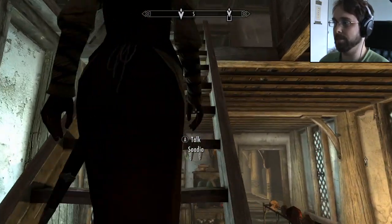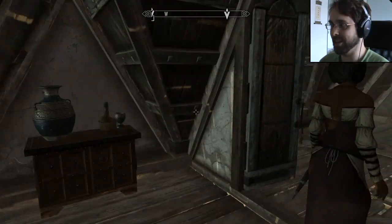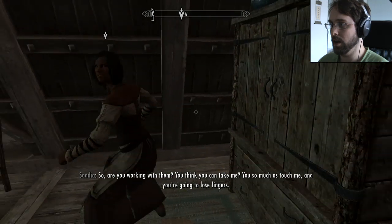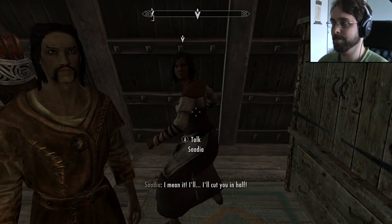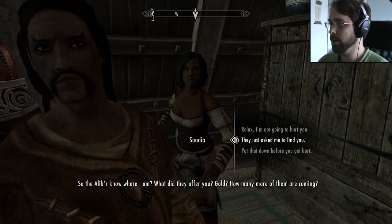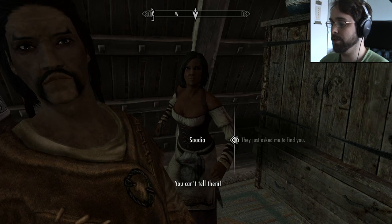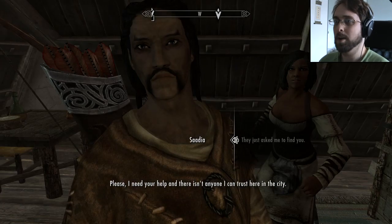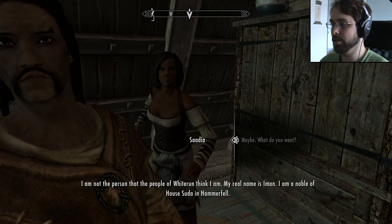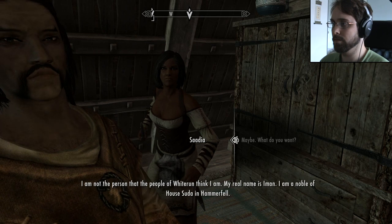I just had an entire pizza so I'm fairly full. Put those away — quick save. Are you working with them? You think you can take me? Touch me and you're going to lose fingers — I'll cut you in half. I just want to talk. What did they offer you — gold? They just asked me to find you; more of them are coming. Tell me — there isn't anyone I can trust here in the city. My real name is Saadia. I am a noble of House Suda in Hammerfell.